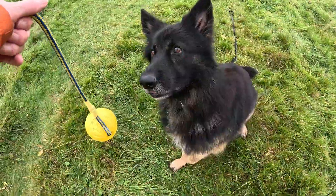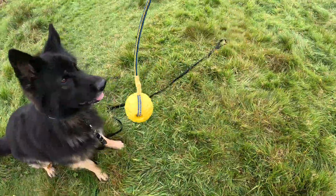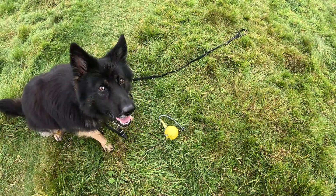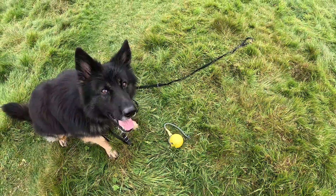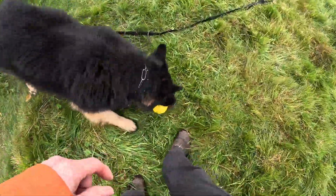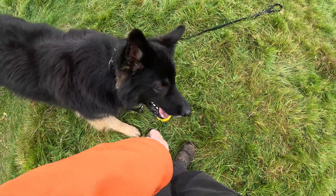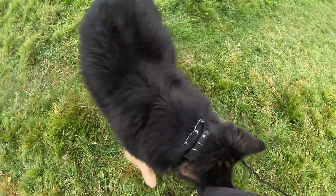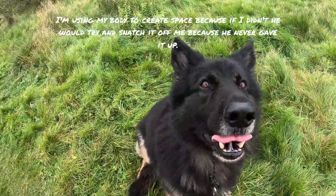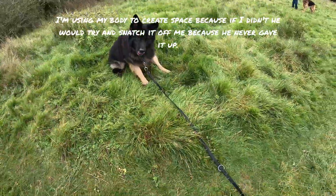Leave. Look how he holds his head over the toy — that's another symptom of resource guarding. He doesn't give any space at all. Leave. See he's over it — the second I went to move, he was over it. That's a resource guard move. Move back, back, back, back. I use my body to make space.